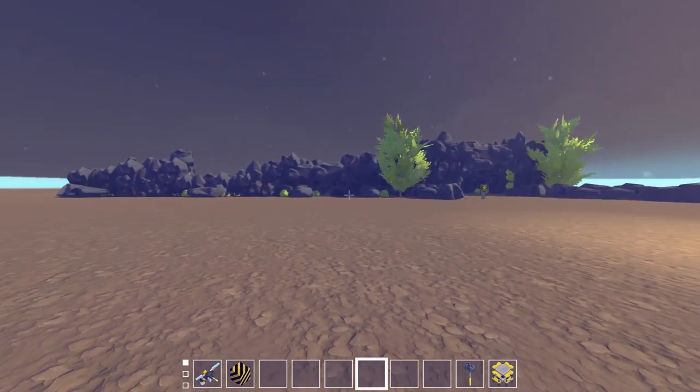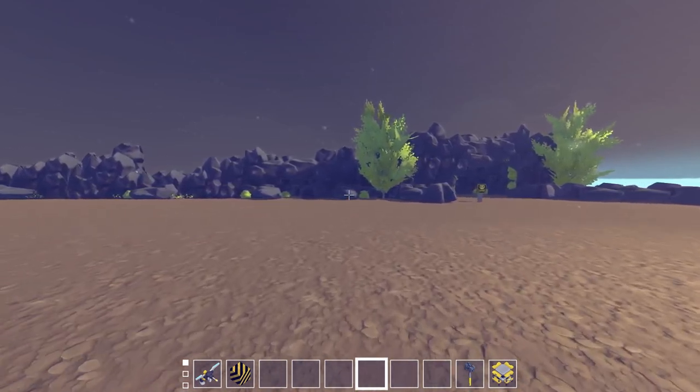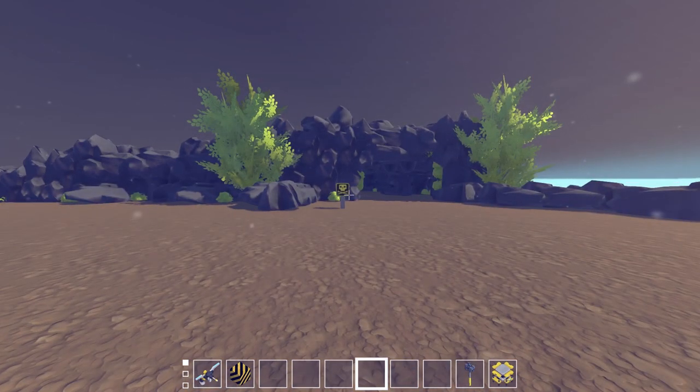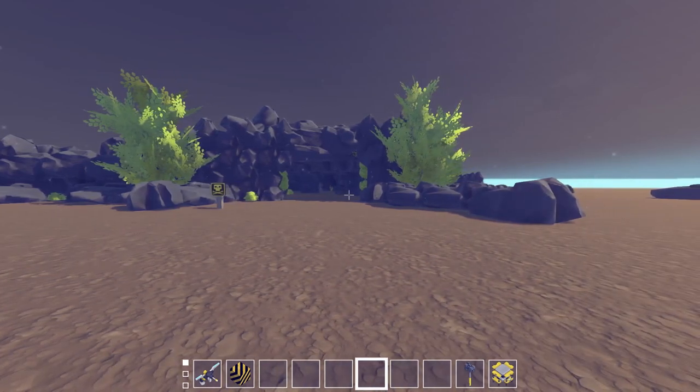You guys have come up with theories about what we're doing here, and a lot of people did actually catch on to the glowing plant and what that might be. I basically pictured that being a very, very valuable commodity down here underwater — and it could be something that's also very, very dangerous. That's where I kind of came up with the cave idea.